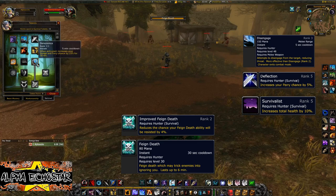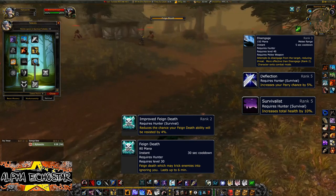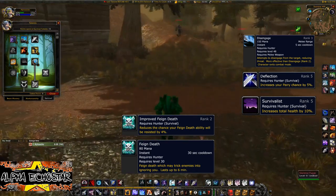Don't get confused — these aren't the only skills and abilities that can help maintain your defenses and keep you alive. There are several other combinations of abilities and spells that will keep you up and going, so just keep that in mind.